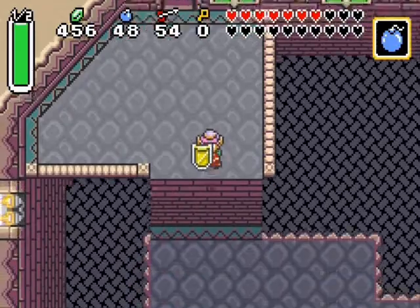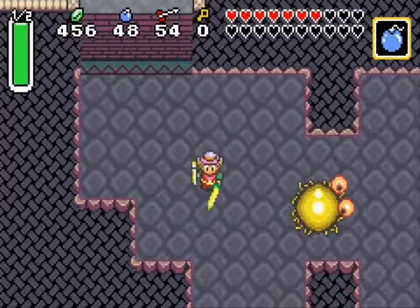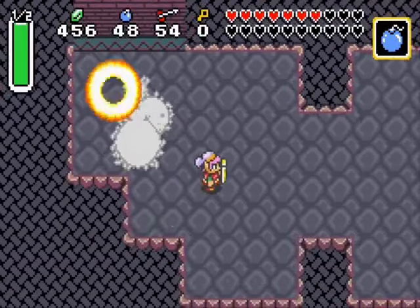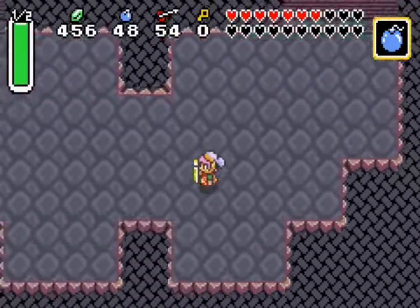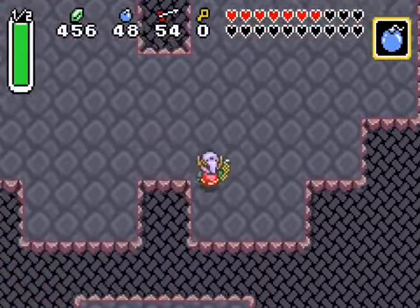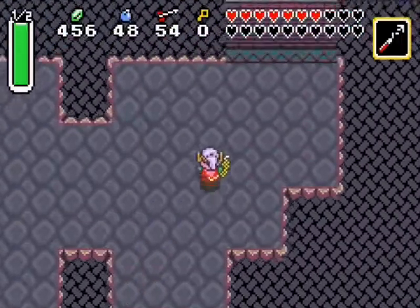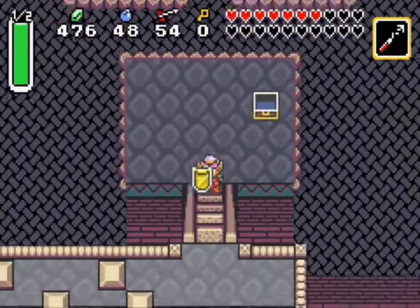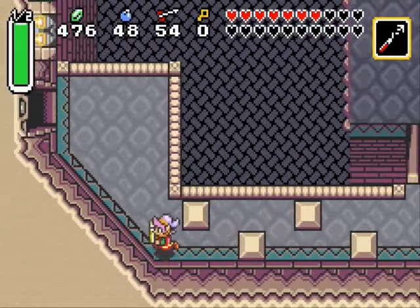Oh my god - this can't be happening. Protect me guys, protect me Golden Sword from the evilness! Well, that was fairly easy - I guess I overreacted for nothing. Is this the way to go? How do we leave this place? There's a chest down there, awesome. 20 rupees, Ganon - 20 rupees. Is that all I get for beating my arch nemesis? Well, screw you too.